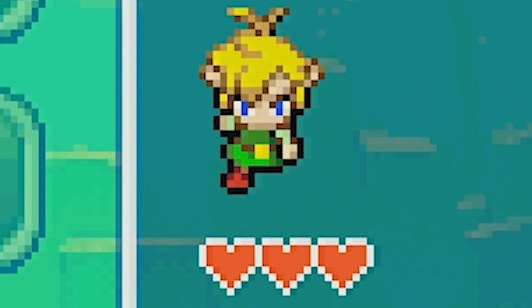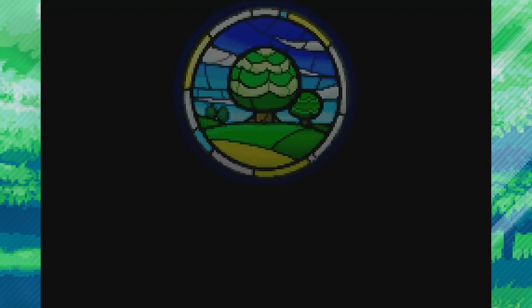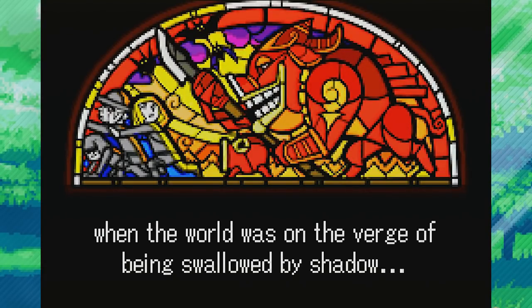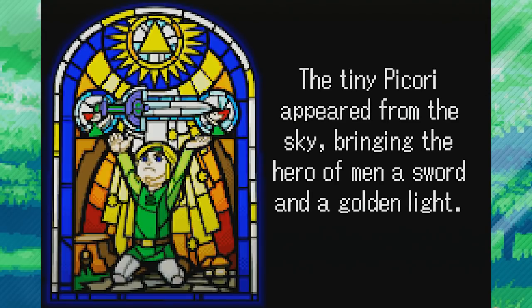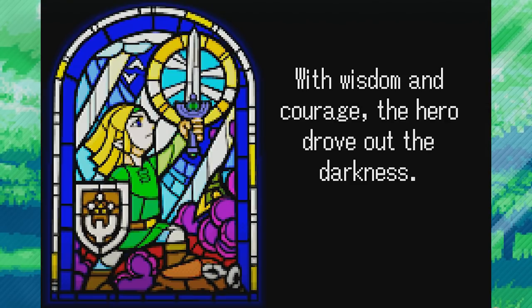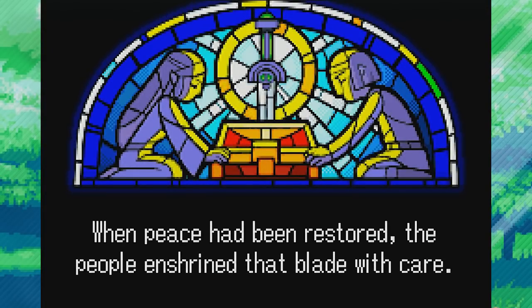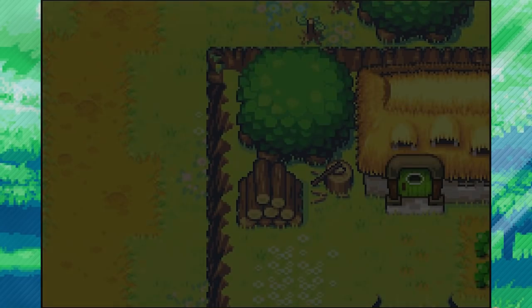We have our little dude, we have our three hearts, so let's go ahead and start. The opening narration begins: 'A long long time ago, when the world was on the verge of being swallowed by shadow, the tiny Picori appeared from the sky, bringing the hero of men a sword and a golden light. With wisdom and courage the hero drove out the darkness. When peace had been restored, the people enshrined that blade with care.'